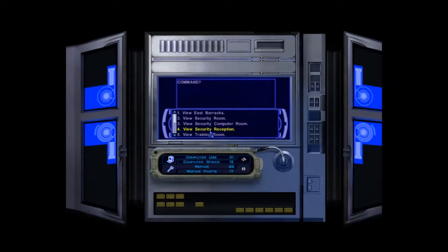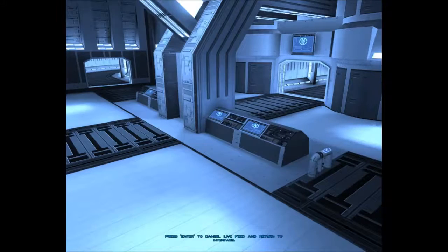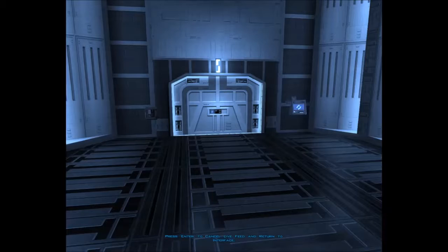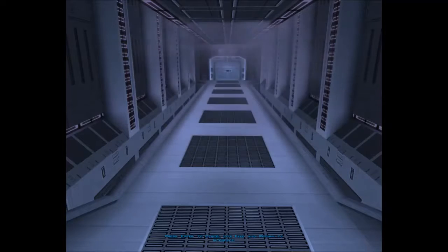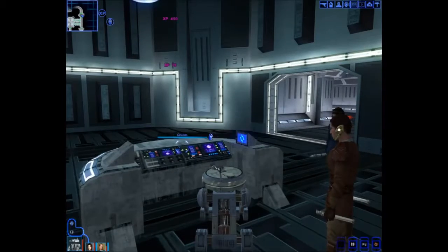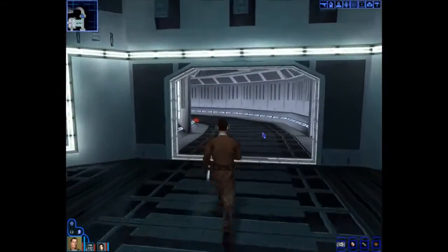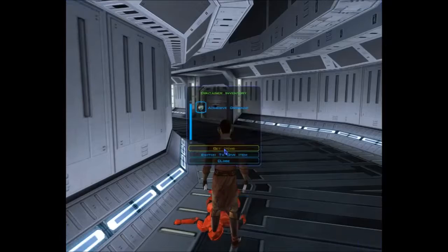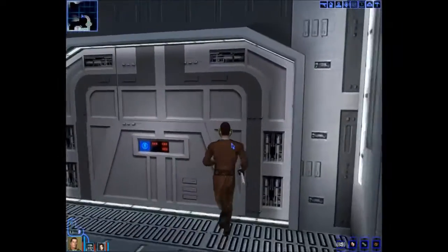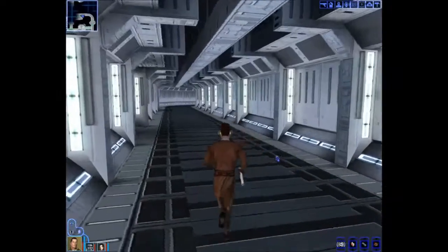Reception — nope. Training room — ooh. There was some Selkath in there I guess. Steam control room — deactivate steam vents, yeah, there we go. Disassembly room — no. Log out. Well done T3, well done. An adhesive grenade. We'll have to remember to hit those steam vents on the way out.